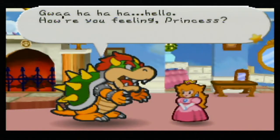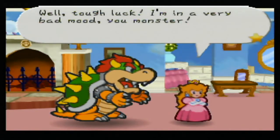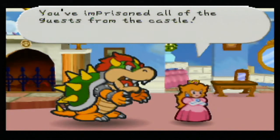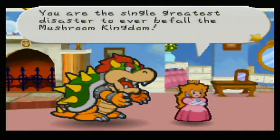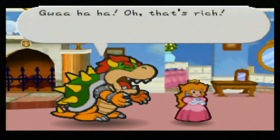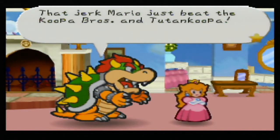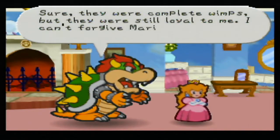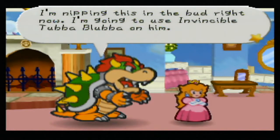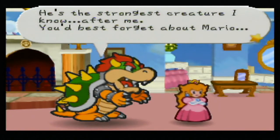'Hello. How are you feeling, Princess? Nothing makes me happier than a smile from you, Peach.' 'Well, tough luck — I'm in a very bad mood, you monster. You've imprisoned all of the guests from the castle. You're the single greatest disaster to ever befall the Mushroom Kingdom. I'll smile when you make everything as it was before you showed up.' 'Oh, that's rich — you know I can't do that. That jerk Mario just beat the Koopa Bros and Tutankoopa. I can't forgive Mario for disrespecting me. I'm going to use Invincible Tubba Blubba on him — he's the strongest creature I know. After me. You best forget about Mario.'